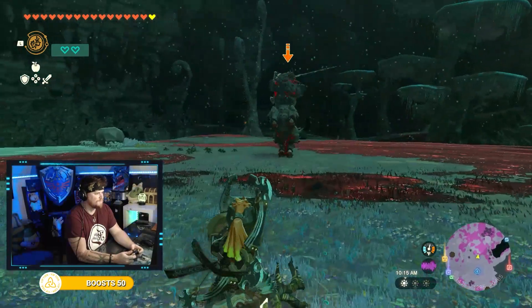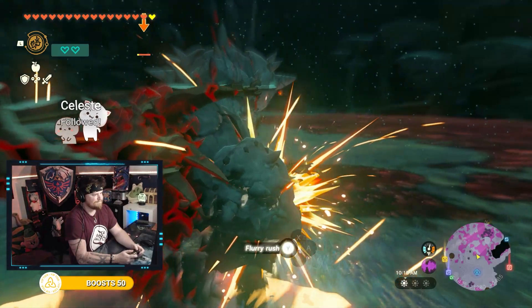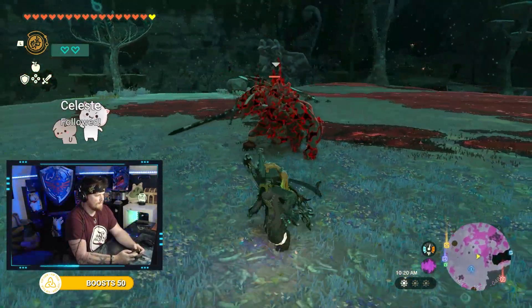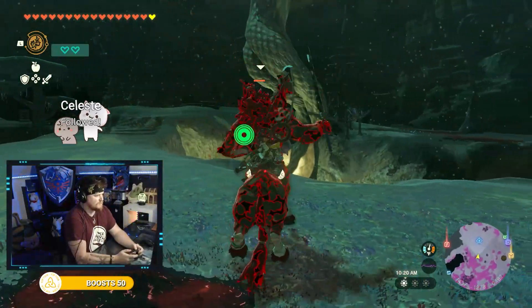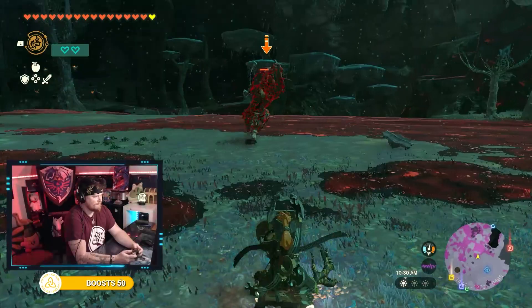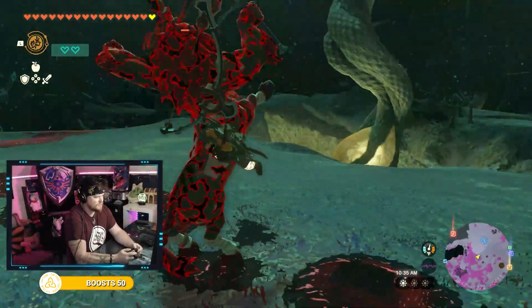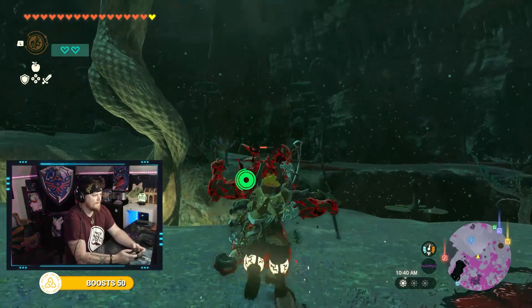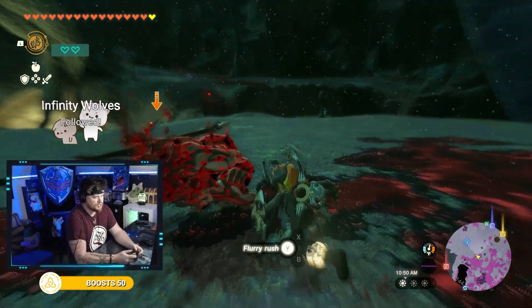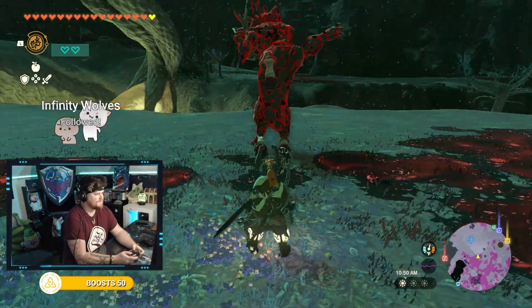Now that we've knocked off a Gleox, let's take on a Lynel. This is an armored Lynel. I start out with a blunt weapon — that'll break his armor. Now he is stunned. As soon as his armor is stunned, I jump on his back and pound him. Parry, shoot him in the face, jump on his back, beat him again. And he's done. Easy — the Lynel has been vanquished.